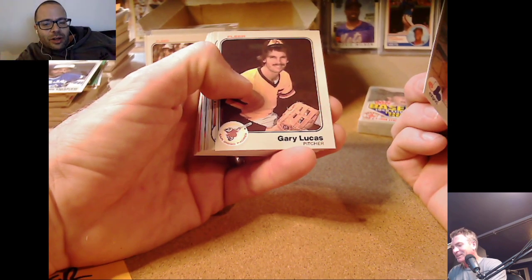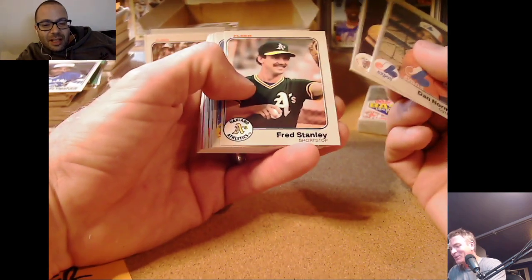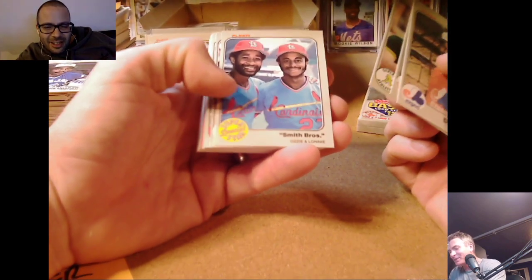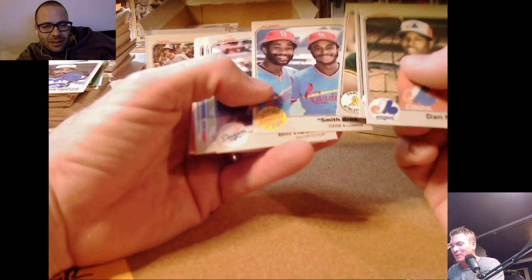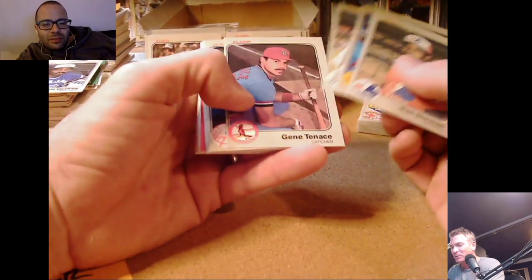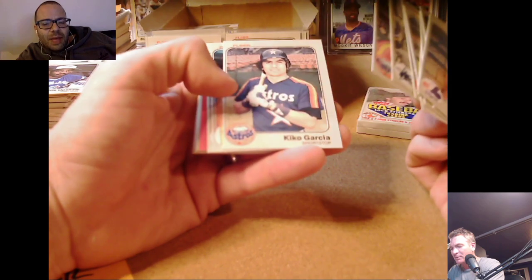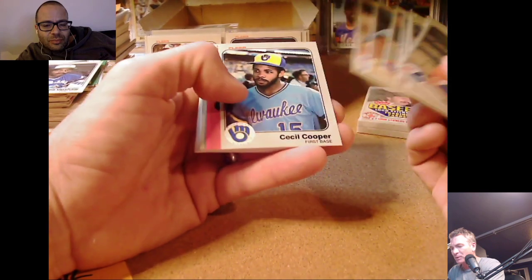Slow peel here. We've seen every Padre except yes — Tony Gwynn. Ozzie Smith and Lonnie Smith — Smith Brothers. We haven't seen those. They weren't really brothers — just both Smiths. Lonnie Smith was with the Royals then bounced around; good player actually. Gene Tenace — became a batting coach. Little Garner. A lot of double team back-to-back. Cecil Cooper — one of those Brewers sluggers. Chris Chambliss, Alan Ashby.